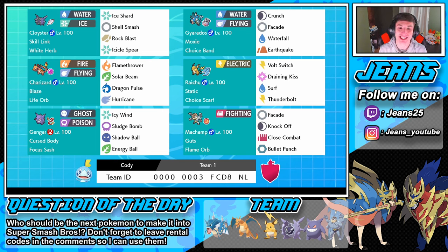If you'd like to use this team yourself, the rental code is at the bottom of the screen. Also let me know for the question of the day: what Pokemon would you like to see in Super Smash Bros. Ultimate or the next Smash Bros. game? Maybe Machamp — he looks like he could fit in — but I'd love to hear your ideas. Without further ado, let's hop into these battles!